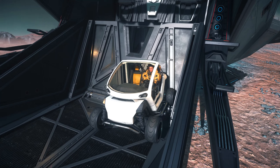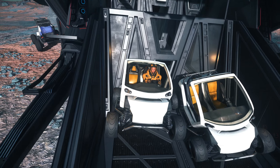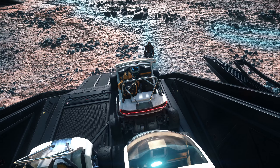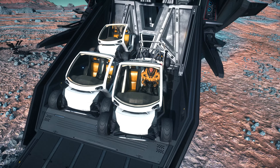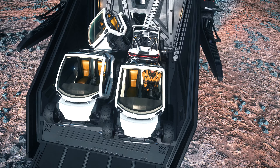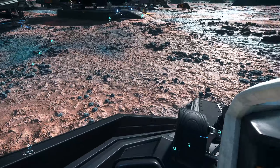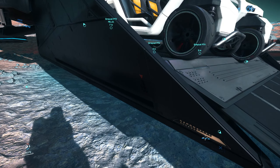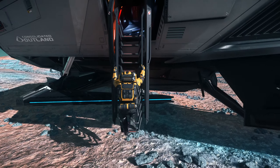Let's see how many Greycat PTVs we can get in the back of here. This should be simple — I'm guessing four is likely. Let's get the last one in. Oh no, I could have done that a little bit better. But they seem to be in there. Oh no, we broke the ramp. I should be able to fly off with it like this.